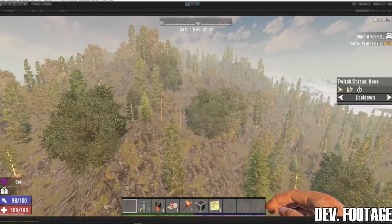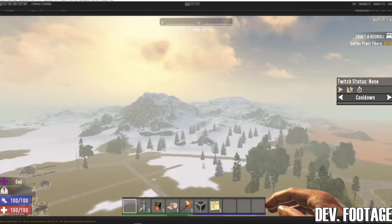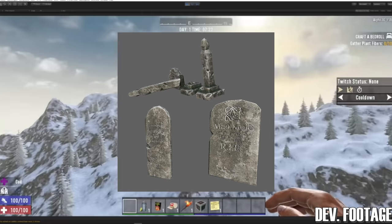Number one: random world generation. The Fun Pimps appear to be implementing a world generation system similar to Nitrogen. Check out this video here to see just how that works. Hills, mountains, rivers, waterfalls, canyons, streets, and other terrain features will be artist-created — not procedurally generated — and placed in the world with stamp tech, leading to much more immersive environments.